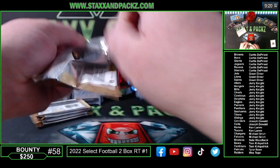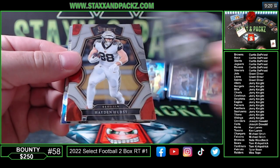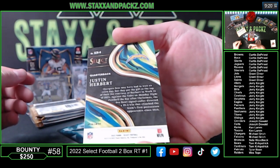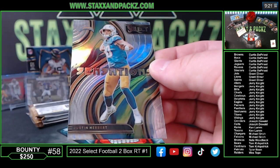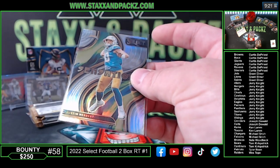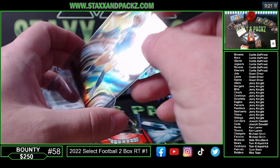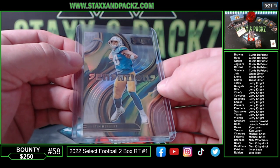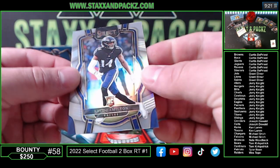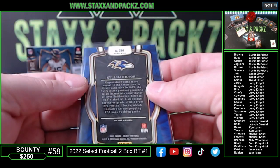Look how thick that bottom pack is — we're still looking for two hits. Kirk Cousins, Hayden Hurst. Oh, that's sick — Sensations prism of Justin Herbert for the Chargers. Los Angeles Chargers on the board again — Isaiah Spiller and now a nice Herbie going to Michael up in the Smokies. Kyle Hamilton rookie silver for the Ravens — club level.